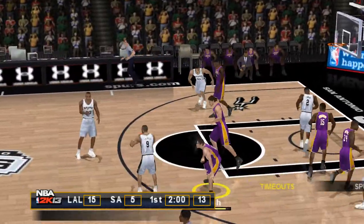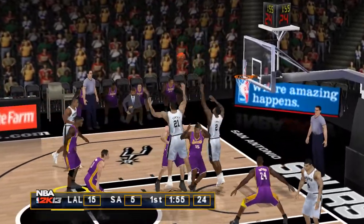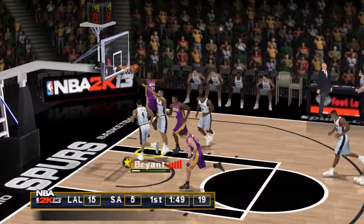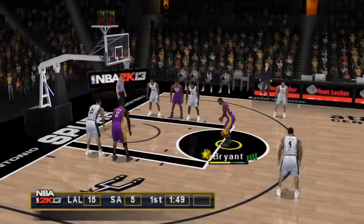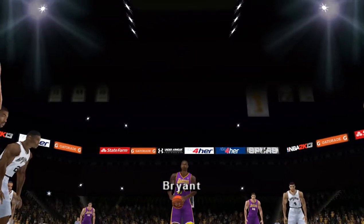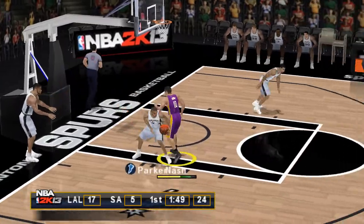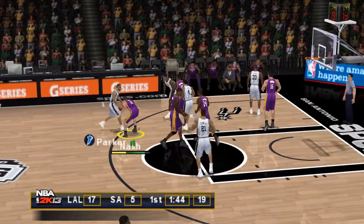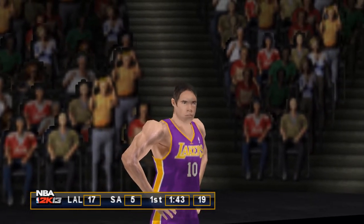To the right corner, passes it to Diao. Gasol pulls it in to Bryant, and we have a foul — that's a good call by the referee, there was definitely some contact on the release of the shot. Sinks the first of two, gets them both. The Spurs with the ball, one forty-six left in the first quarter. Defensive foul called for the reach — that's his first foul of the game, second team foul.